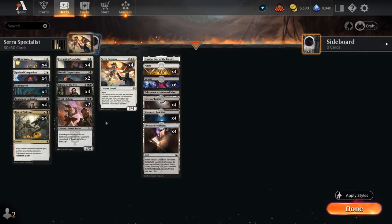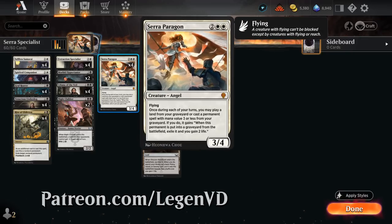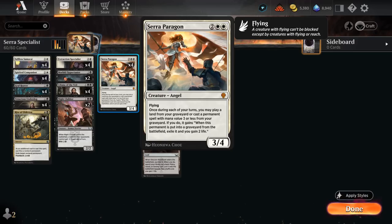Hello and welcome to another Standard Games video. Today I'm taking a look at a very grindy black-white midrange deck featuring the full set of Sera, Paragon of Light, as voted on by my supporters on Patreon — a 4-mana 3/4 Mythic Rare Angel with flying. Once during each of our turns we may play a land or cast a permanent spell with mana value 3 or less from our graveyard, and when that permanent is put into our graveyard afterwards it gets exiled and we gain 2 life, so we can't recur the same permanent over and over again.